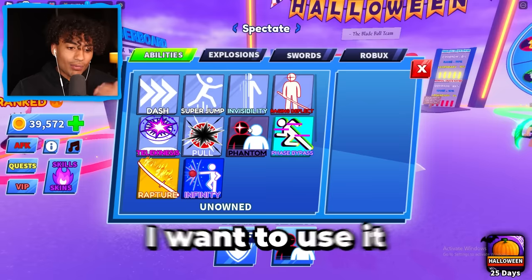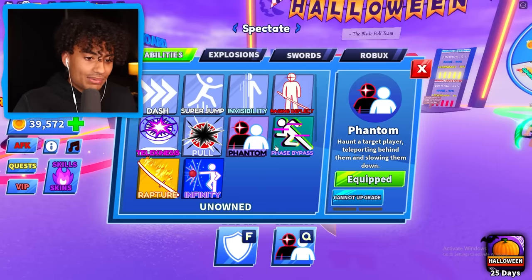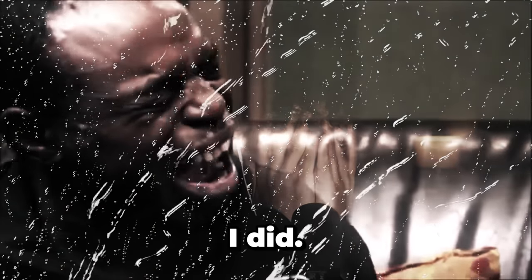Okay guys, I'm gonna be honest. I lost a thousand dollars. This ability is butt, booty, garbage. I don't know how else to say it. I want to use it because I spent a thousand dollars on it, but it sucks. I'm gonna use a different ability — I'm gonna go back to my rapture ability. I really lost a thousand dollars, bro. I did. Oh my gosh.